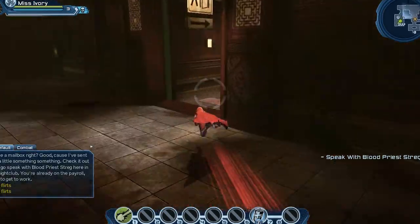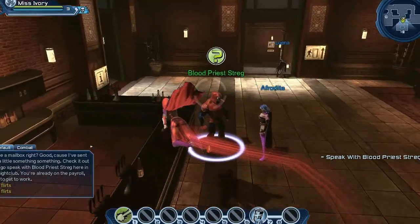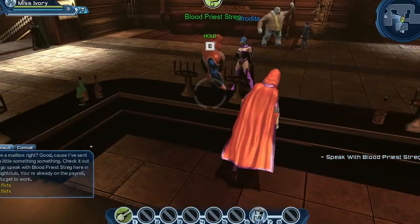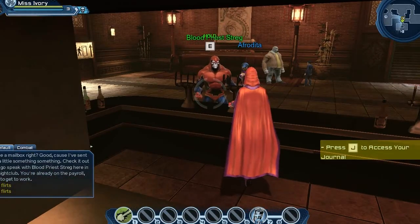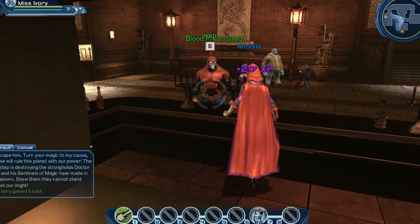Go speak with Blood Priest Dreg. Yo, what up Blood Priest Dreg? Cheers. So our first quest: Rule the World. Let's go do this.